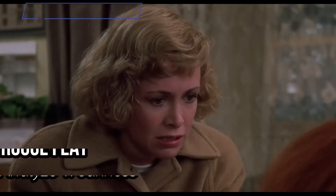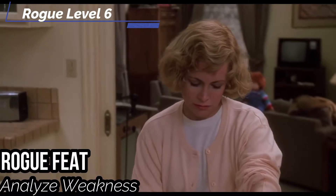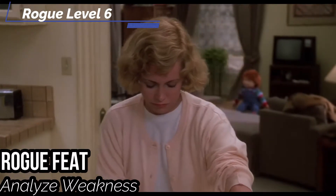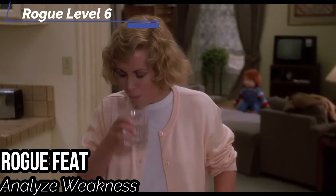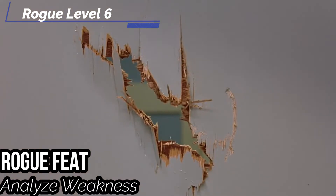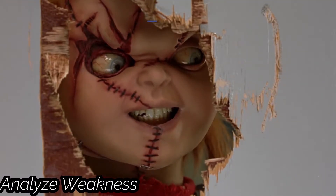For our sixth level Rogue feat, let's get Analyzed Weakness. The next time you deal sneak attack damage to a chosen creature with a strike before the end of your turn, you deal an additional 2d6 precision damage, and at 11th and 17th level it increases up to 3d6 and 4d6 respectively. So with Analyzed Weakness, you can just stack on damage to a creature that, if you time it right, is deathly afraid of you.